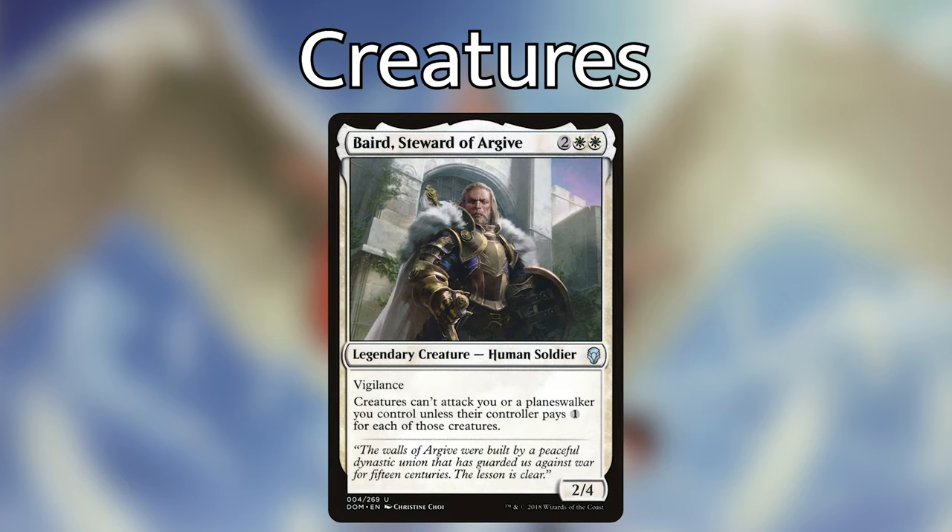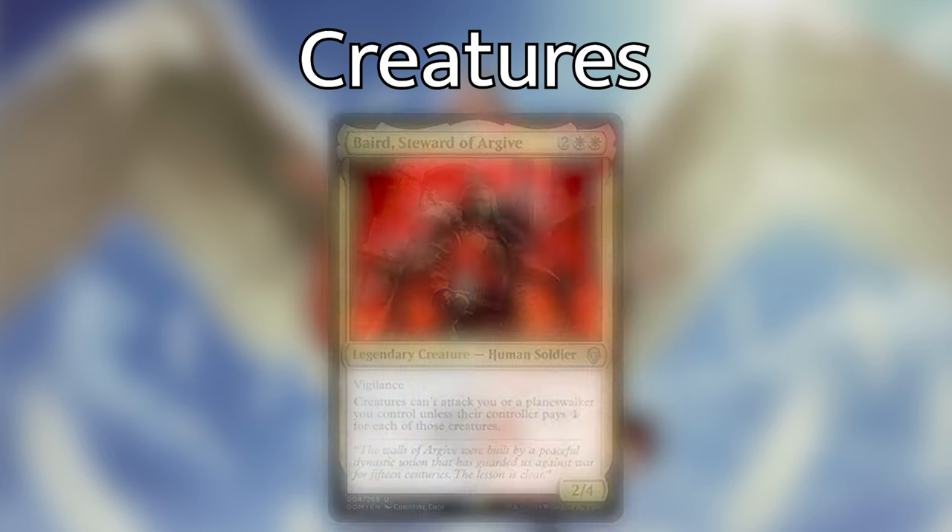Baird, Steward of Argive — two white, white for a 2/4 legendary Human Soldier with vigilance that taxes your opponents' creatures for attacking you or planeswalkers you control. As much as I like taxing my opponents for attacking me, there are a lot better four-drop slots we can have in this deck. I really want things that are going to make tokens or refill my hand.